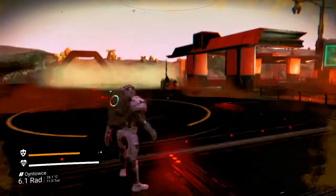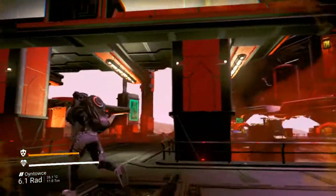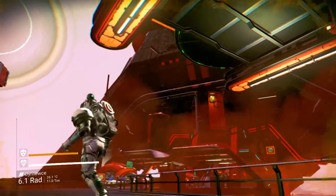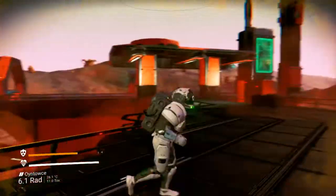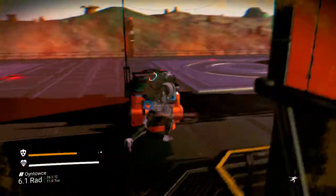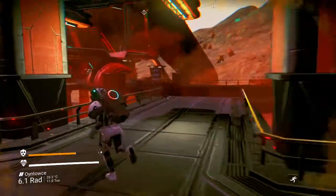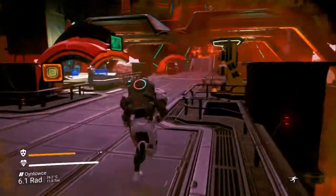Alright, so here's this huge structure. Thinking about this structure in No Man's Sky, I already know you probably can't go up there. Let's check everything. This terminal is to call the ship — there's another one over there — and more computers to call ships as well.